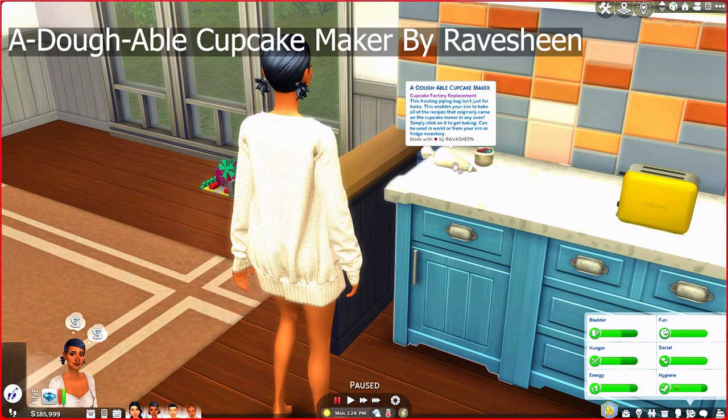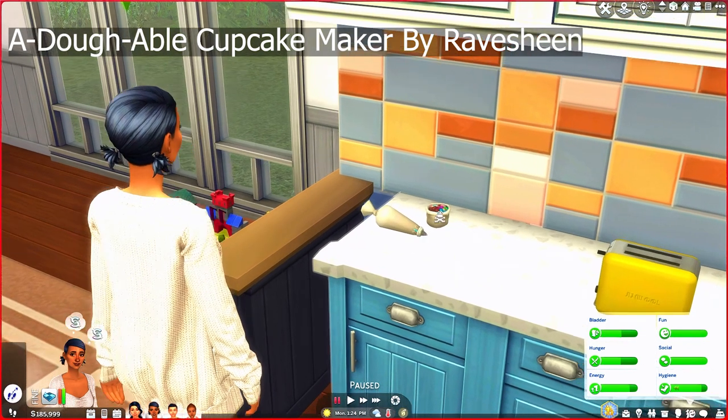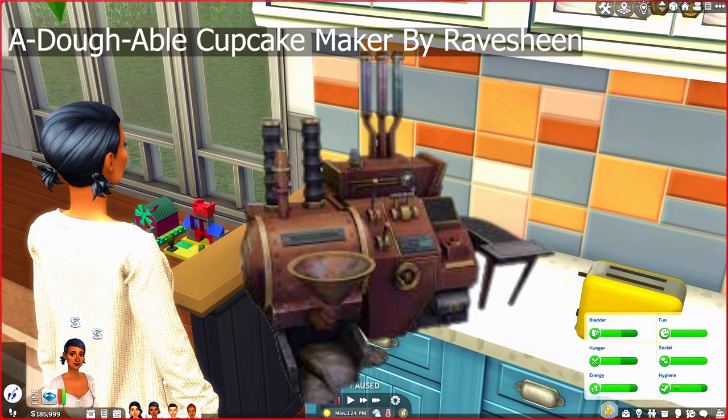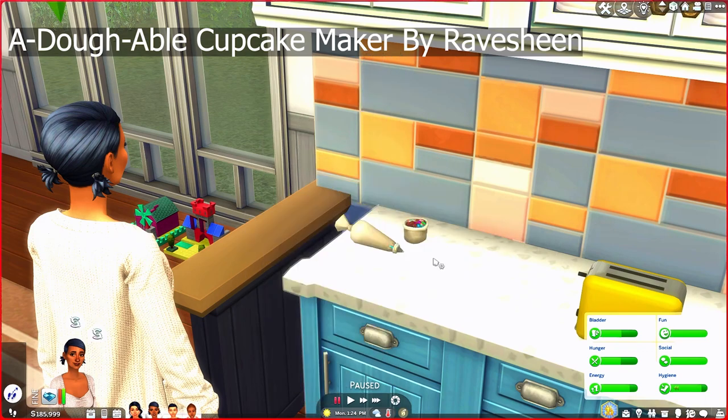I'll be linking all the functional objects down below, but I'd suggest you go through this creator's page and look through their stuff because it is amazing. Now if any of you are familiar with the cupcake machine — it's like this giant crazy-looking machine, and it's ridiculous. Nobody wants that in their house just to make some cupcakes. Now we have these functional objects: we have the piping bag, and also a little sprinkle bag where you can also make cupcakes.